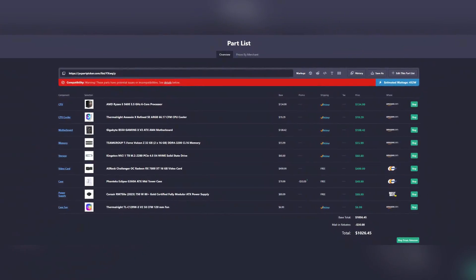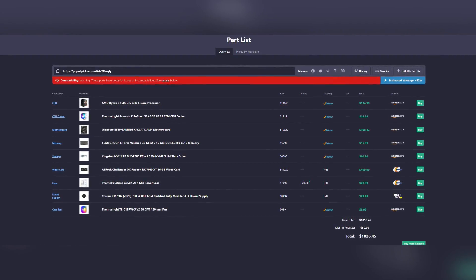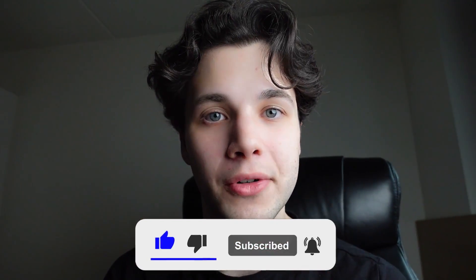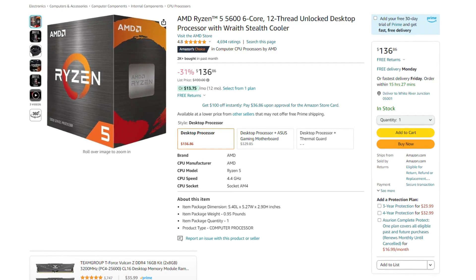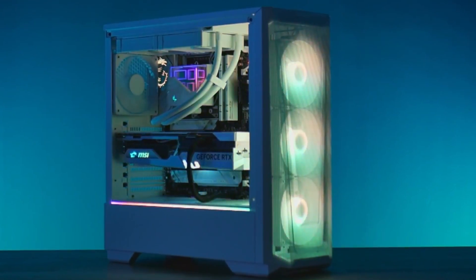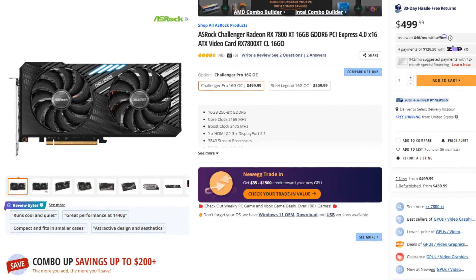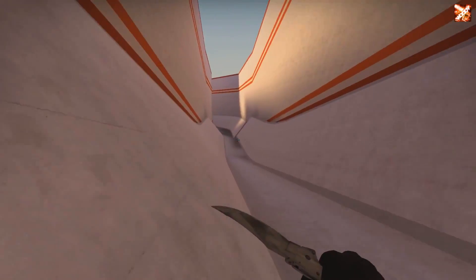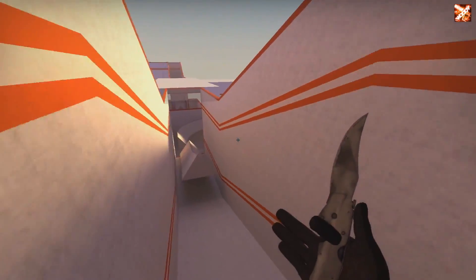For 4K gaming on a budget, at around $1000 you can get a 60+ fps experience. This build uses the same Ryzen 5 5600, 32GB of RAM, 1TB Gen 4 SSD, and the same Phanteks G360A case. The key upgrade is the RX 7800 XT GPU, which is around 40% faster than the 6750 XT and makes this system great for 4K 60+ fps on average.